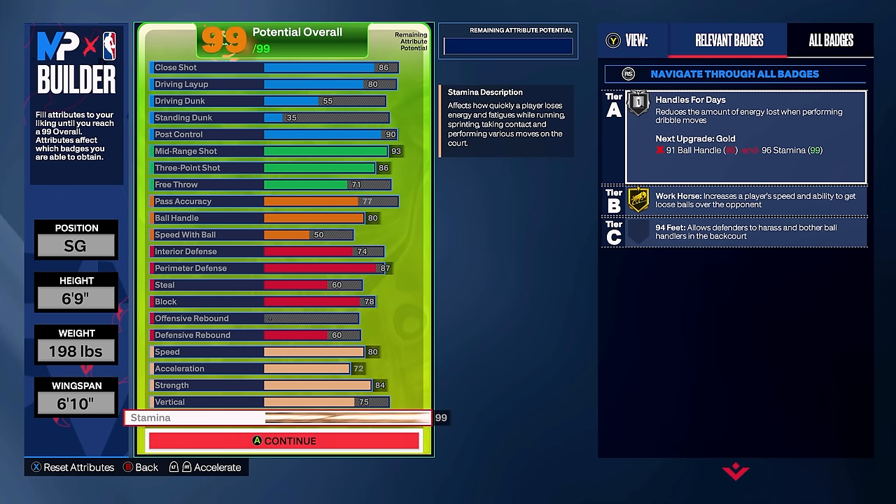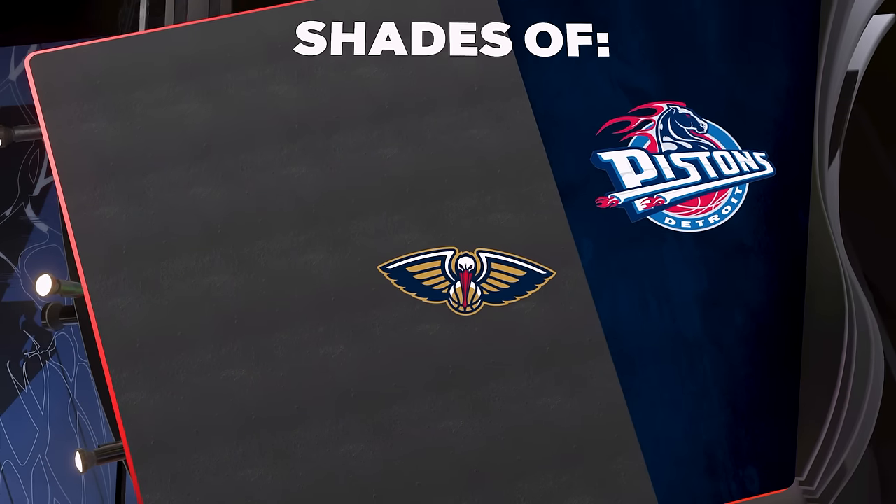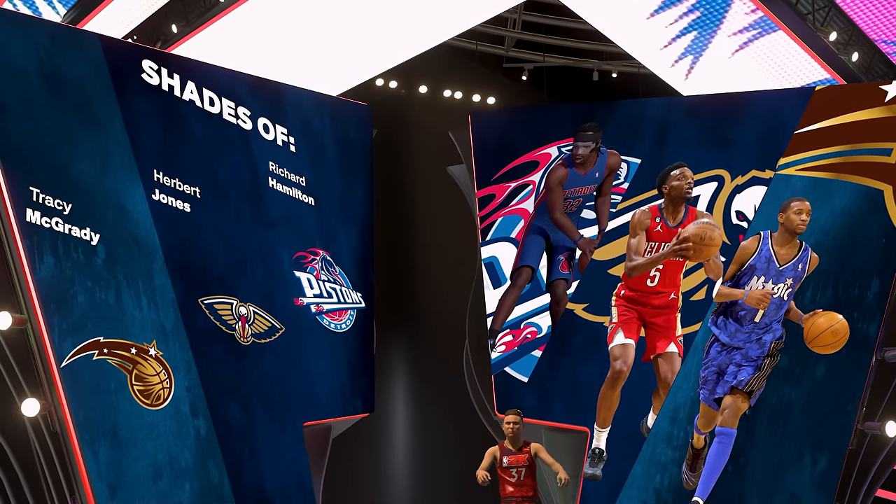Here is version two of the build — this one gets a lot more defense. You're going to get Silver Clamps, Gold Challenger, Bronze Anchor, Silver Chase Down Artist, and Bronze Interceptor, making you a more two-way type player. The trade-off was dropping close shot down to 86 and driving layup down to 80. An 80 driving layup is still really good — you can use the Jimmy Butler layup package and still get great results driving to the rim, especially with his floaters.